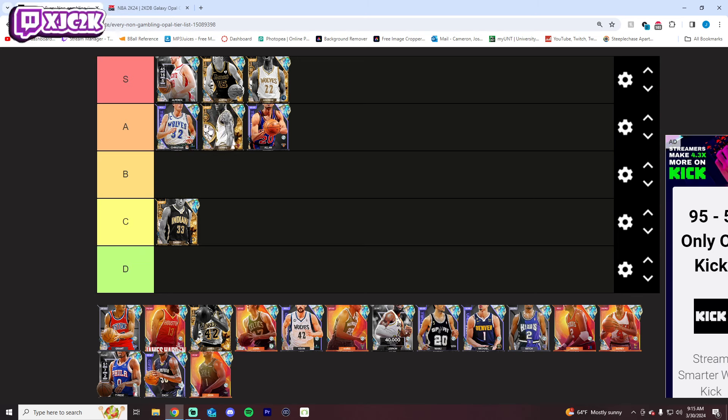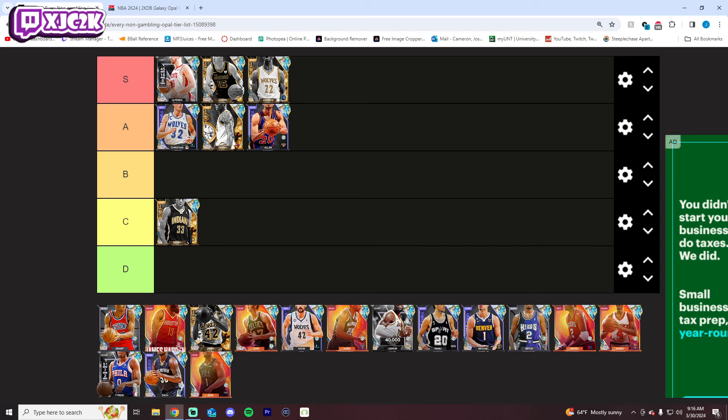A tier for Rodman. He's 6'7 small forward but with a 7'3 wingspan and a big player build — really, really dominant defender. It's Dennis Rodman, of course he's a dominant defender. He's got literally every single defensive Hall of Fame badge in the game, which makes him an absolutely impeccable defender. He can finish at a really high level, dribbles pretty well — Kyrie dribble style, Jamal Murray behind the back. His release isn't the best but it is on very quick. I think A tier is entirely fair.